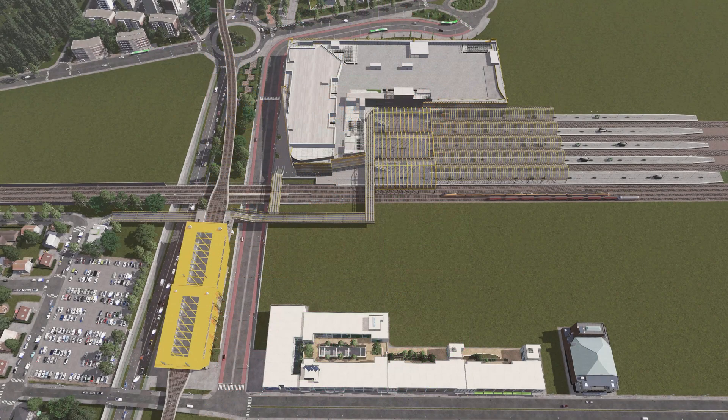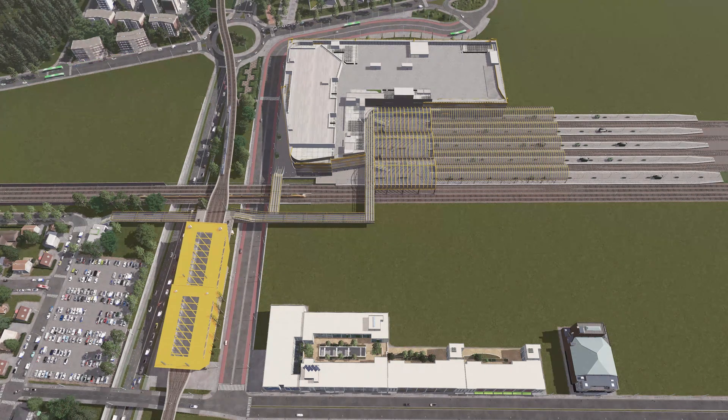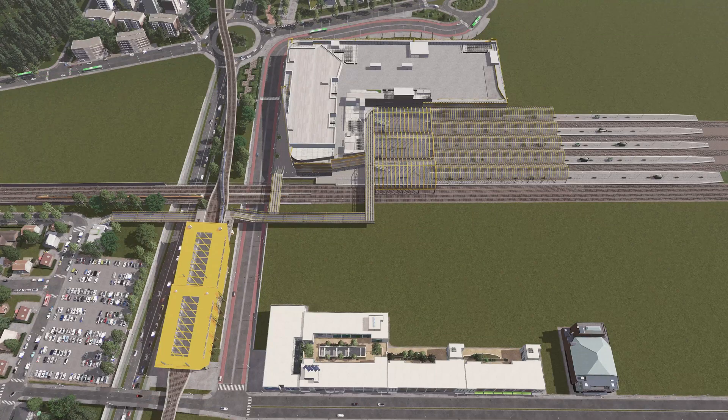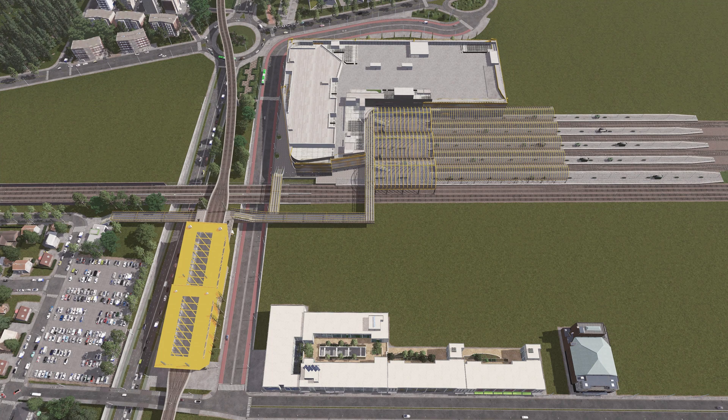Let me show you an example of a train station made directly in the game. These two stations that you can see here are both functioning. One is on the ground level with platforms and train tracks at ground level, and the other one on the left side is elevated. But today I'm going to show you how to make a very small and easy train station on the ground level.